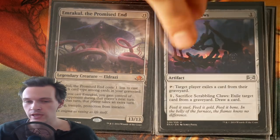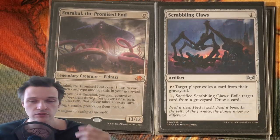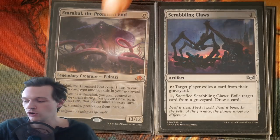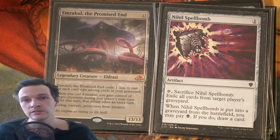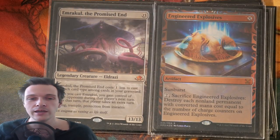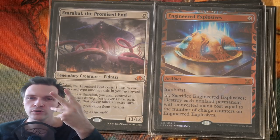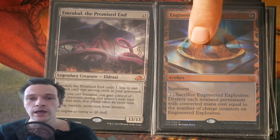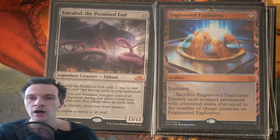Mishra's Bauble is the exact same thing. We also have interaction: with this you can exile one card from a graveyard, get graveyard interaction, and draw a card — drawing more card types and eventually drawing into your big Eldrazi. We also have Nihil Spellbomb, a slightly better version but demanding the color identity of black. I also like Engineered Explosives — if you're playing a 5, 4, or 3-color high-color deck, you can tweak it quite well, and it's also going to your graveyard, filling it with the card type of artifacts.